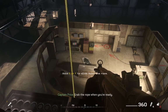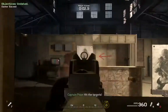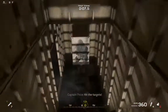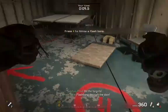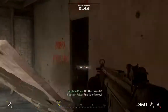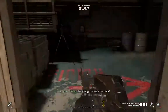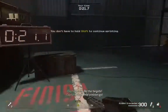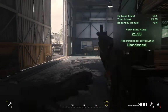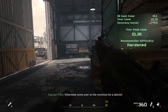Grab the rope when you're ready. Go, go, go! Hit the targets! Flashbang through the door. Position four — hit the targets! Position five, go! Hit the targets! Six, go! Flashbang through the door. Hit the targets! Final position, go! Sprint to the finish! All right, Soap, that's enough. You'll do. Climb up the ladder if you want another go. Otherwise, come over to the monitors for a debrief.